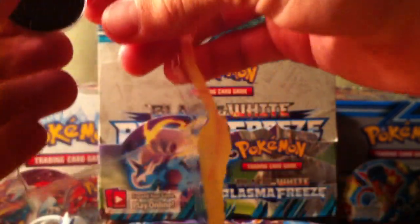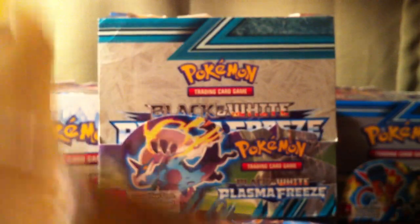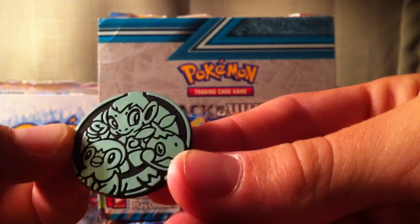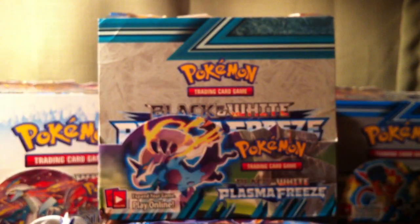Oh, why am I not opening this on camera? I guess I haven't opened anything in a while. But if there's a bunch of different coins, it makes it a little more exciting. The one I got is the 4th Gen Starter one — it's got Chimchar, Turtwig, and Piplup. So that's really cool.